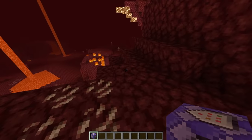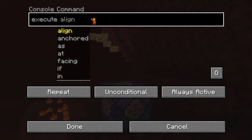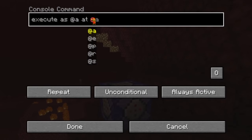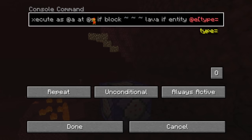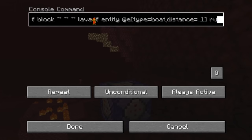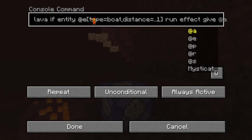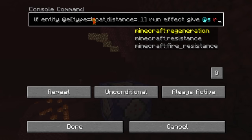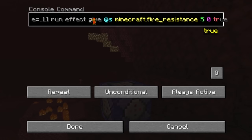So if we just go somewhere in the world and set up a repeating command block that is always active, we're going to set it to execute as all players at their locations, and if the block they are in is lava, and if there is an entity of type boat within a distance of one block of the player, we're going to run the command to give that player fire resistance for five seconds with a power of zero, and we're going to hide the particles.